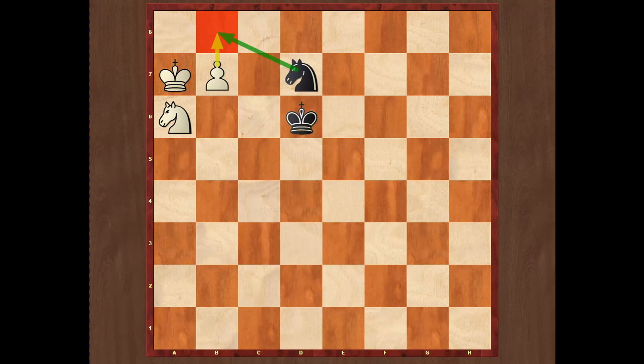This endgame is a little bit more complicated than the previous. Again, we have minor piece and the pawn versus minor piece, and white is trying to win while black wants a draw. But in this position, white is going to win the game. In this example we will learn the concept which is used in similar minor pieces endgames.